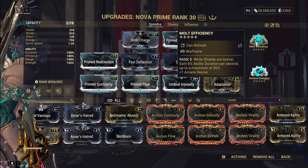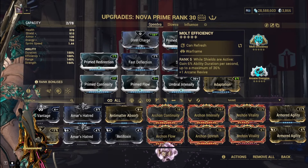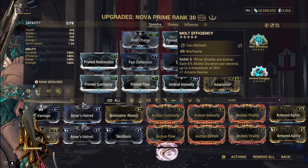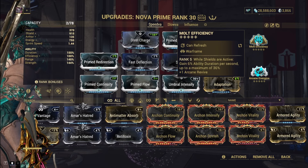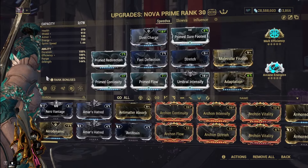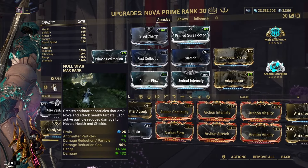We're also running Mold Efficiency, which gives us a further 36% ability duration as long as our shields are active. Since this is a shield tank setup, it will be active, which further increases duration, the range of our fourth ability, and the amount of particles we get from Null Star.